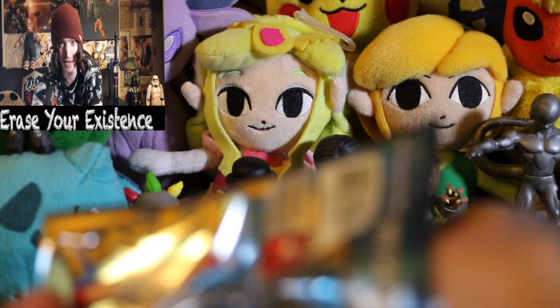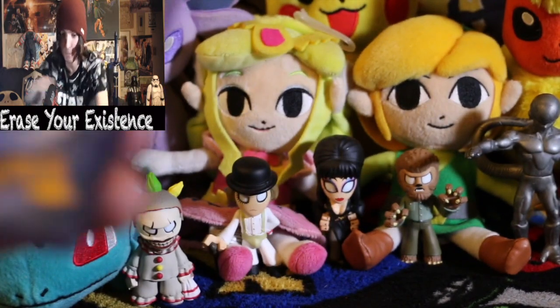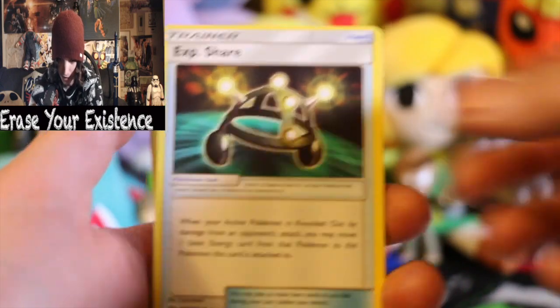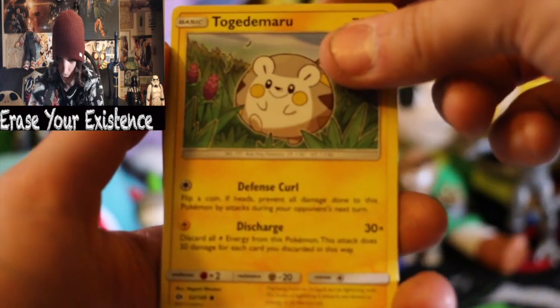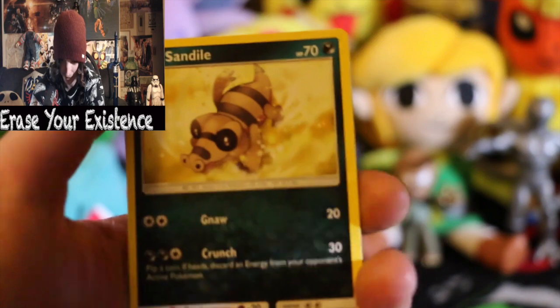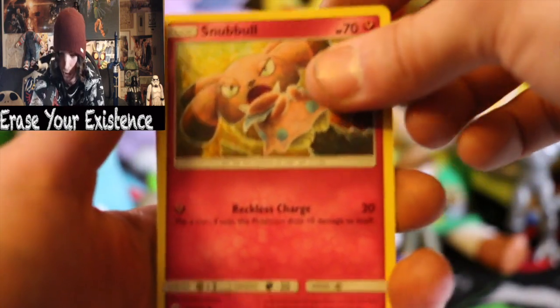I am pretty stoked on that because I've had some openings before where I get absolutely nothing. It's nice to get a decent card. I really wish I could see the percentage of what it is to get that ultra ball we were talking about because it has to be low. You literally have to buy a booster box and still the odds are really low. I watched someone open a booster box and they got it, but it's probably like one in three booster boxes. We got some old ones in here. Togedemaru - that name is just ridiculous. We got Snubbull - actually caught one of these in Gen 2 and in Pokemon Go.